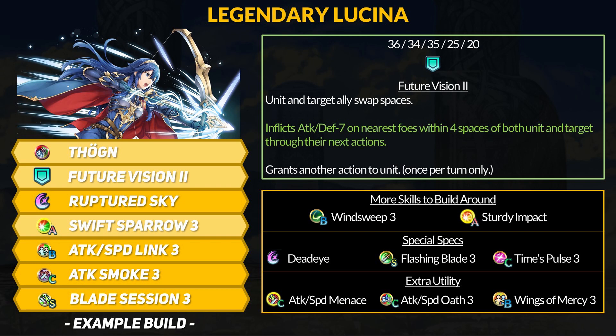Overall, Legendary Lucina still keeps her amazing assist skill but adds a ton more combat power for herself. The free follow-up status is also incredible, although it is a player-phase-only effect so you have to be aggressive. It's a very neat refine, especially considering the mobility madness going on in today's game.